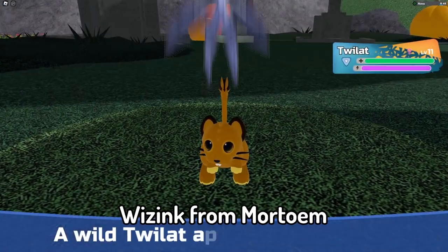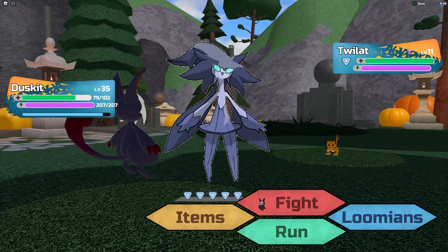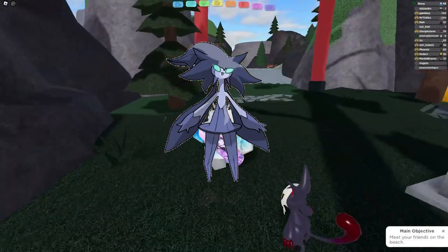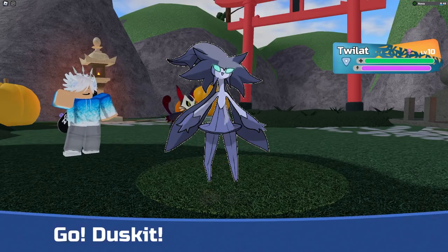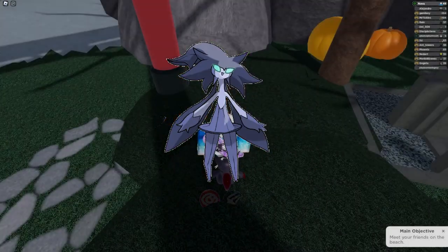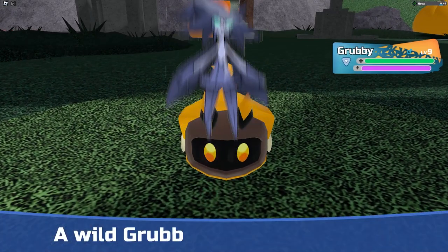At number 5, we have Wiz Ink from Mortom. This Tenorian looks really cool. It looks like it comes from some distant planet since it is a psychic cosmic type, so I'm assuming it has something related to space. The details and design really fit the psychic cosmic type — its eyes are not very humanoid and look like something an alien would have. I'm going to be extremely happy if this actually gets into the game.